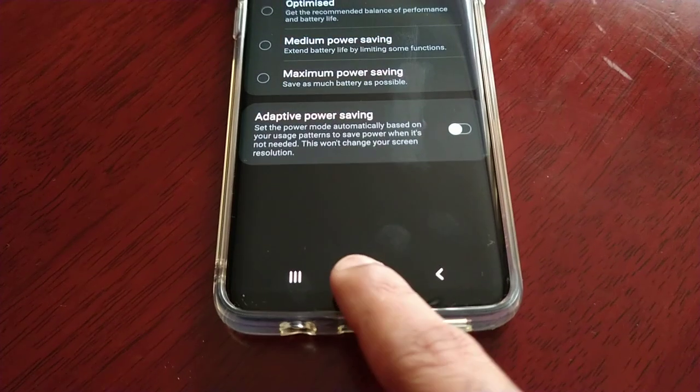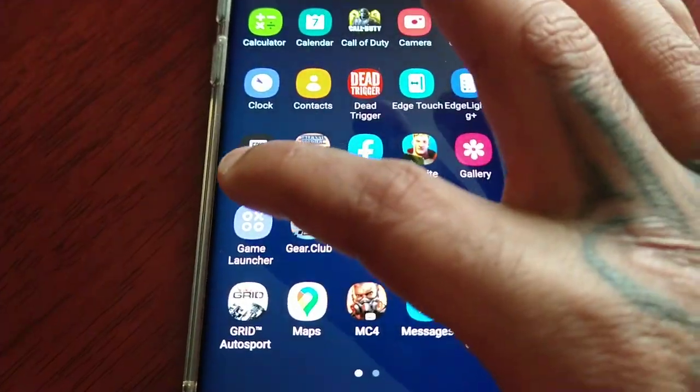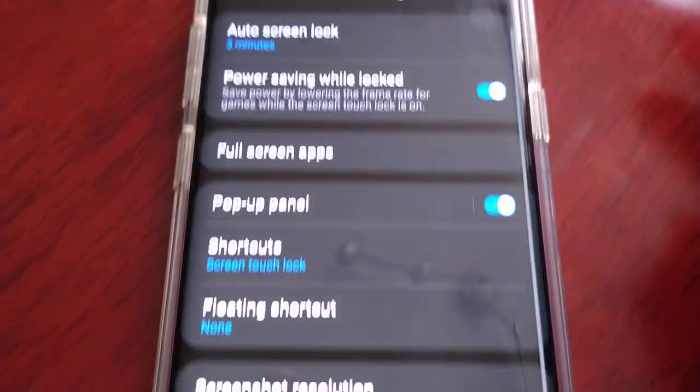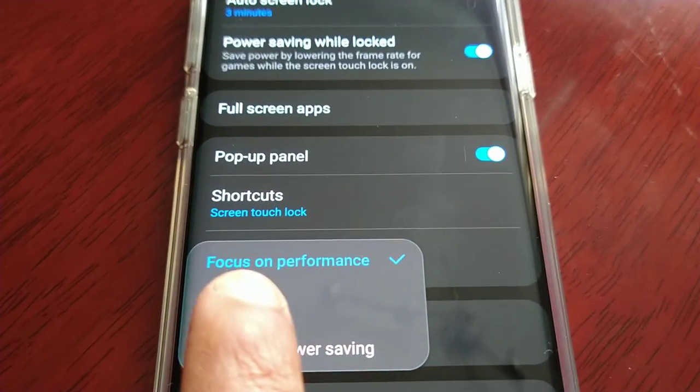When I go back into the Game Launcher, the settings for Game Performance will still be applied — and as you can see, 'Focus on Performance' is still on.